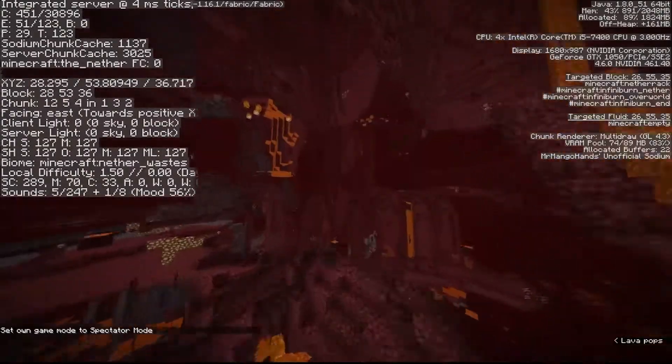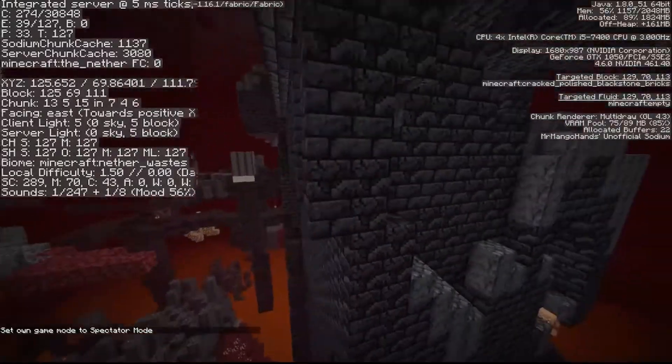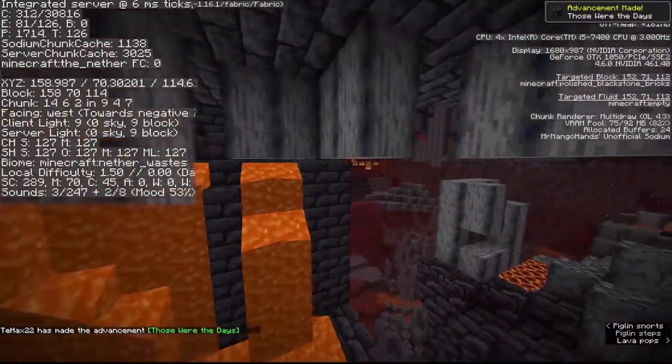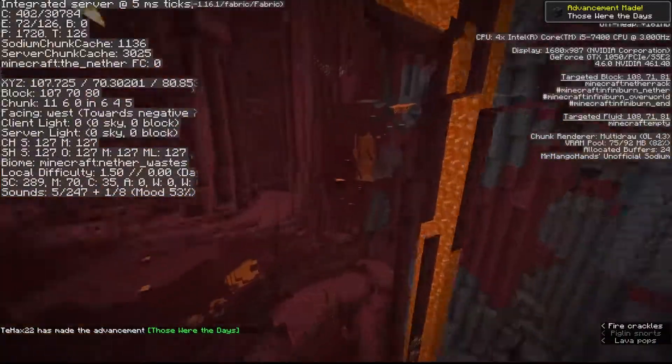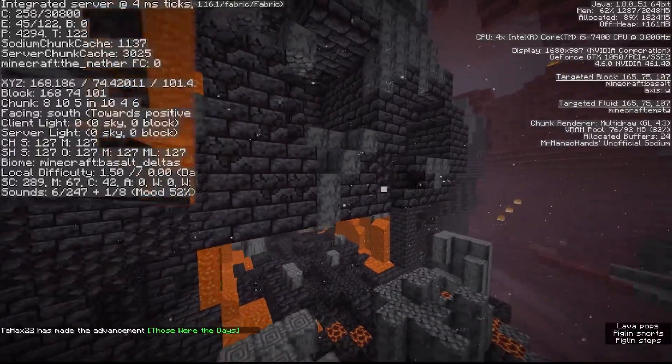Let me just check it — yes, there is a bastion, and here it is! The bastion is located pretty close, through several walls. You wouldn't know that this bastion is here if it wasn't for the E value.